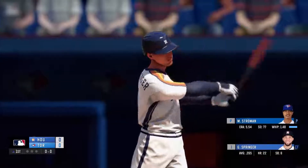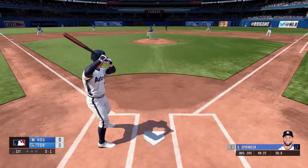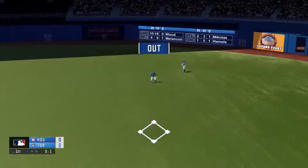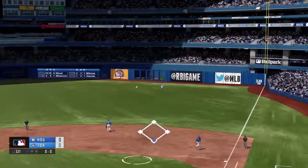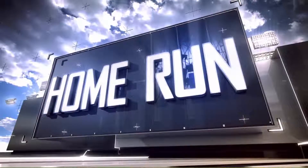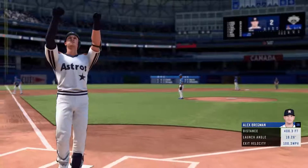I decided to hop into a second game to see if I got a little more comfortable with gameplay. I picked the Astros — the team with the cover star — and went against the Blue Jays, who have their own Canadian cover star. There are no replays in the game, which I thought was weird; you can't press pause and go into a replay screen. You just have to hope you get a cut scene.